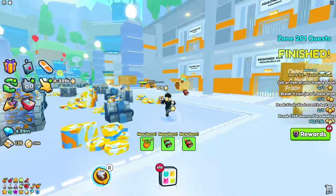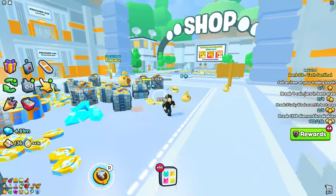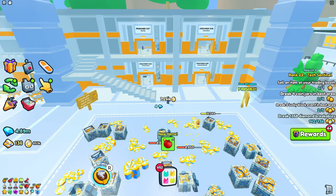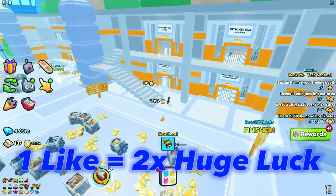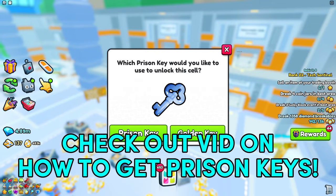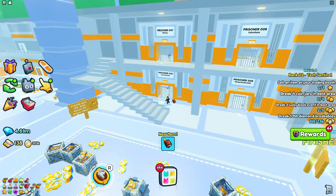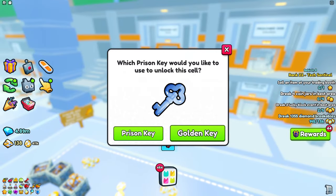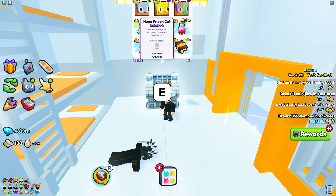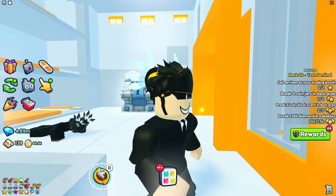In today's video I'm going to tell you why the huge Prison Cat is now probably the easiest huge in Pet Simulator 99. We're right now in the prison area, which is pretty much where you get the huge. You need prison keys for this — I have a great tutorial on how to collect all of them, so make sure to check it out, I'll leave a card at the top. A regular prison key gets you a normal chance, while the golden one gives you a 10 times chance. As you can see, you can get yourself a Prison Cat right here.